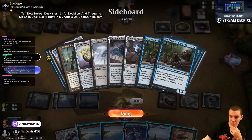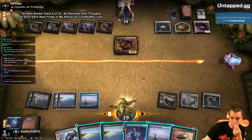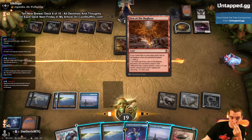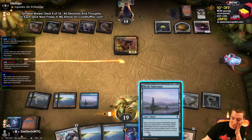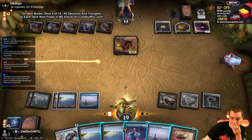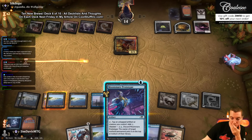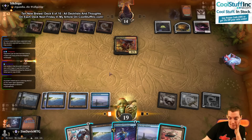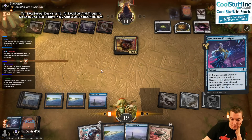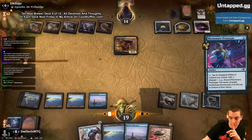They are playing a 5/5 next turn — a significant threat that my Sky Sovereign cannot handle. They have Bugbear too. Playing Karn here is almost non-negotiable. We should draw Outcome, basically. I could play Karn and minus to get whatever, try to buy some time. My Karn plus would save dice against Bugbear.